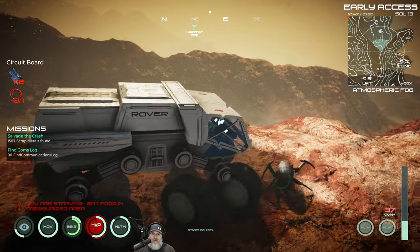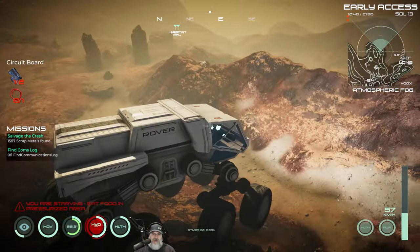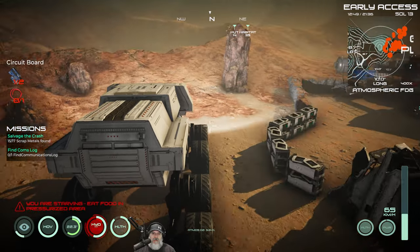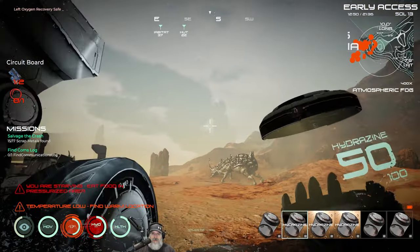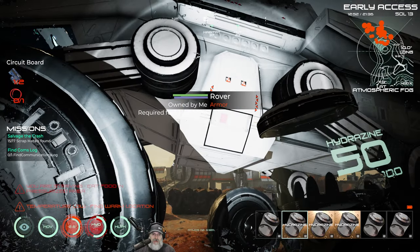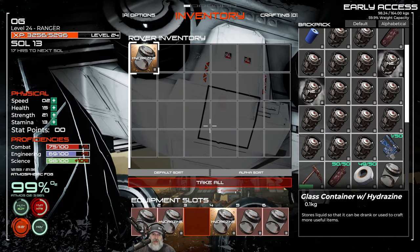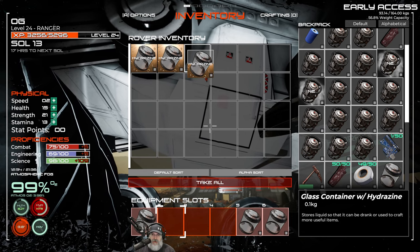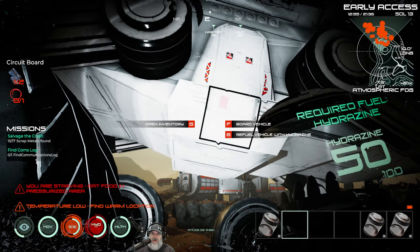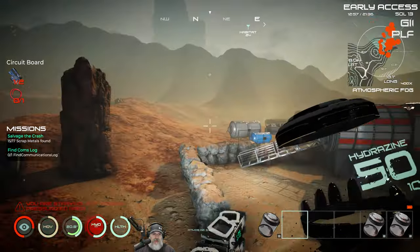We are moving up in the world! It does get glitched out on creatures — I wish you could run over them, but even the smallest bugs can flip this thing on its side, which is really weird. Let's park the rover here. I am so glad we finally got this thing going — it means I don't have to run around all over the place. The extra fuel goes in the rover's storage and I'll make more based on gas we have left.